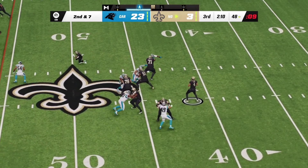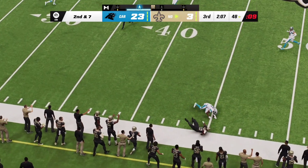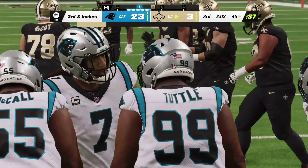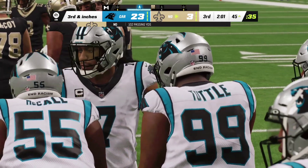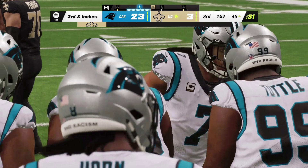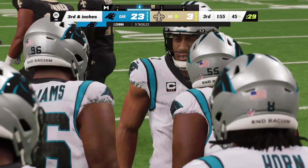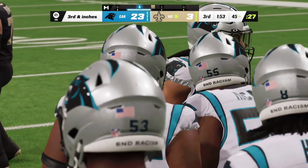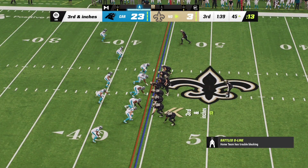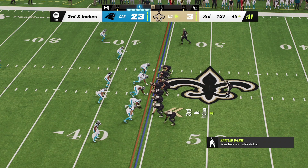From just shy of midfield — Carr targeting Thomas on the out route, making the catch, taken down before they work it to the 45. They read man defense and went to the out route. The receiver has to work the defender towards the middle of the field to give himself space to cut outside — have that ball delivered with good timing — and they got it done.